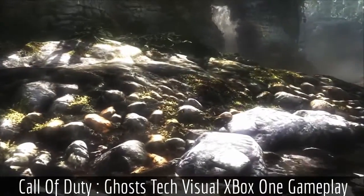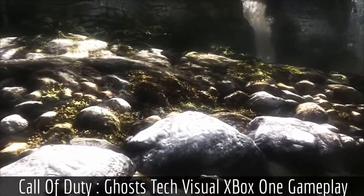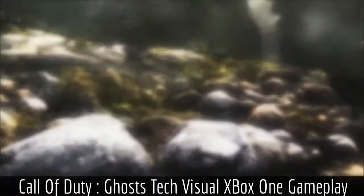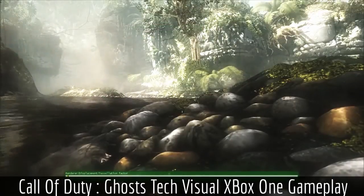Let's start with a look at one of our new advanced tessellation features called Displacement Mapping. This feature allows our engine to create high-res geometry in real time on terrain surfaces that were in the past very flat. To better illustrate this, we are going to bring up some of the in-game development tools to show you what this new feature is actually doing.